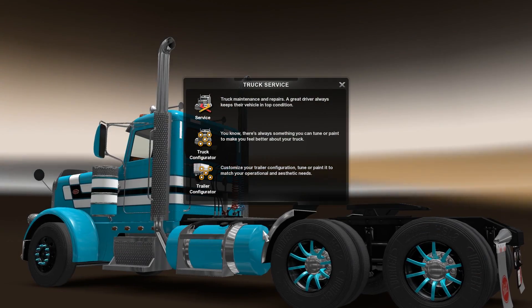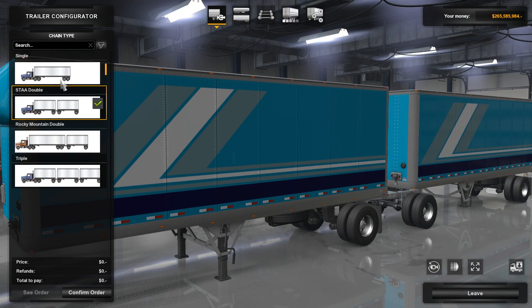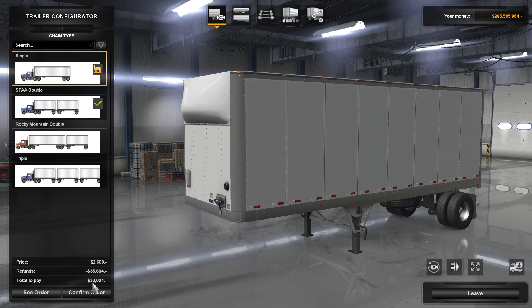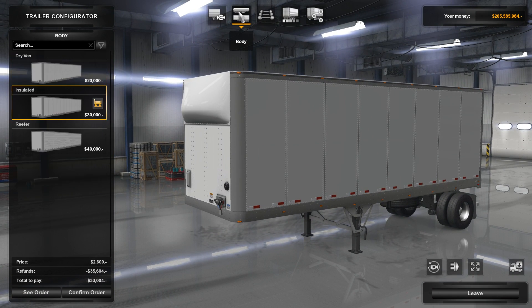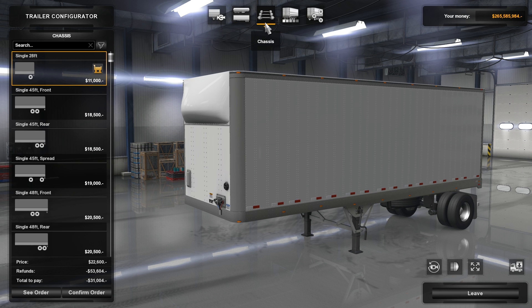We can also go back in again and configure our trailers. I think I'm just going to go for a single — we get $33,000 back for doing that. Dry van, insulated — you can do all kinds of different stuff here. That is the idea.